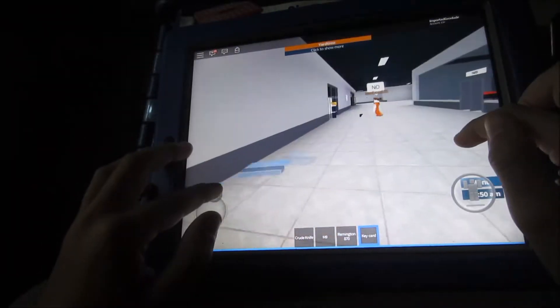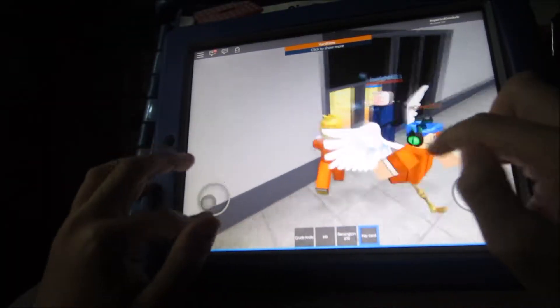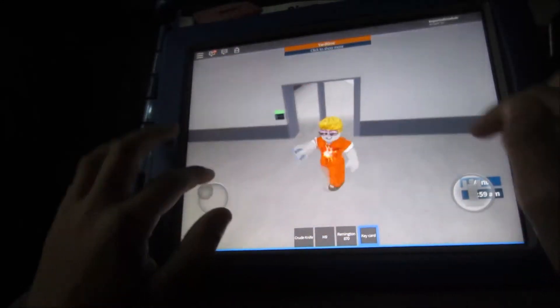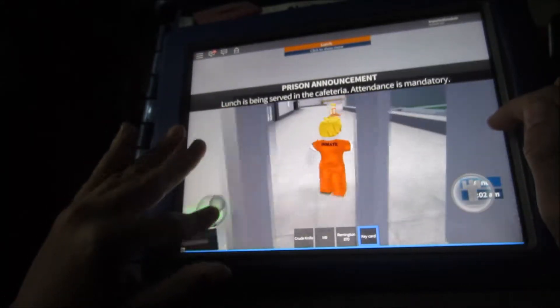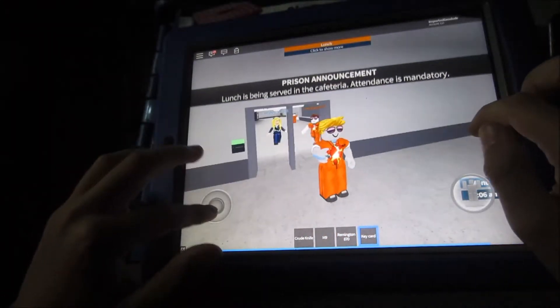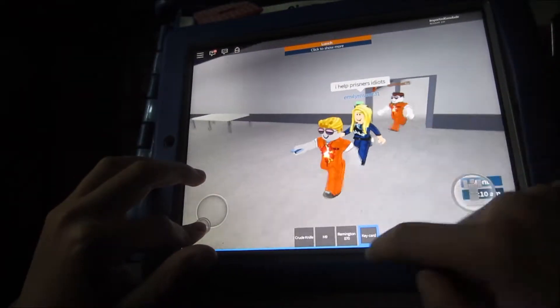I think the prisoners are mad at me. Okay, a lot of people have key cards - that guy's running for it. I'm here to help prisoners, not just go on my own as I did earlier. And there's a guard, and that is bad.